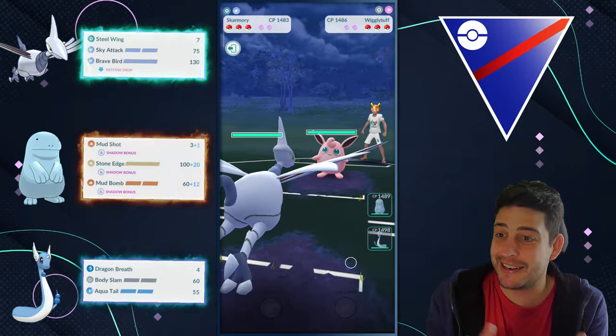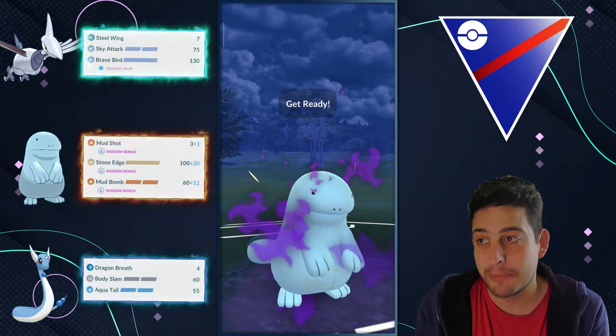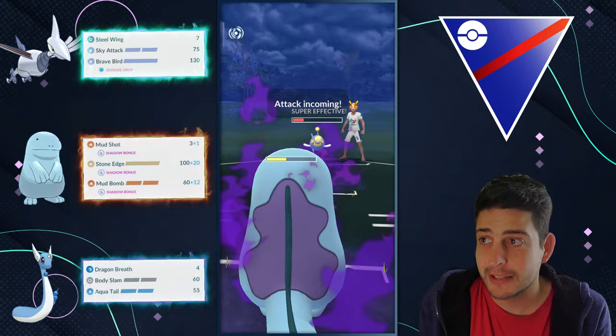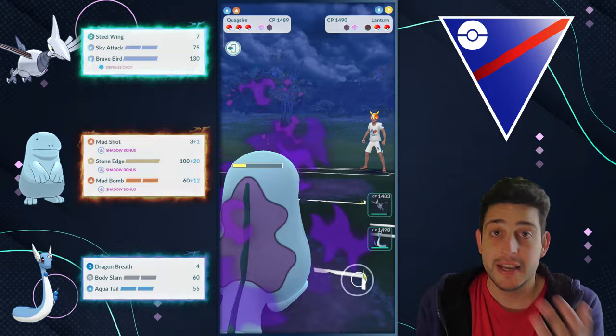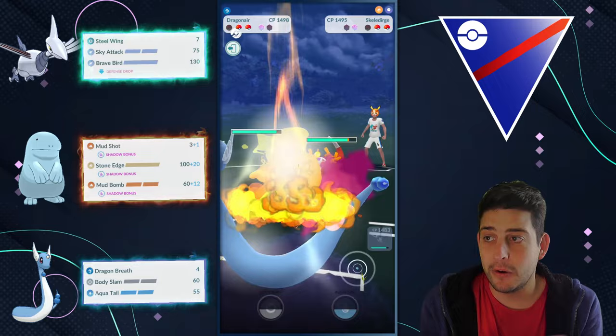Into the next battle with a Fairy-type lead — hopefully our Steel typing comes in clutch. We finally catch a big break, and this team is absolutely going to love it. They have Lanturn on the switch, so our Quagsire has the upper hand no matter what. Overall this team requires a lot of strategizing around Dragonair on the switch because of how effective it can be. The backline can cover Skarmory's weaknesses, especially against Electric types, where both backline Pokémon can absolutely destroy the opponent.